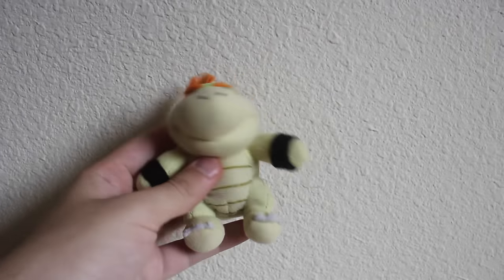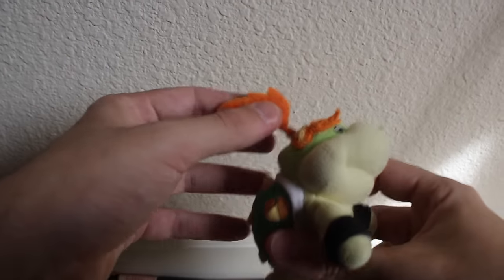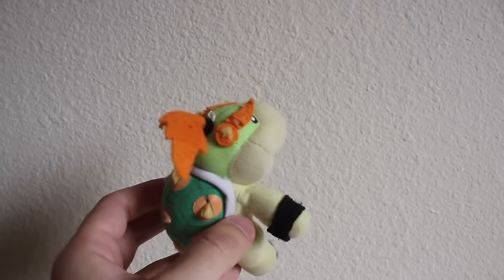Here is an SK Japan plush of Bowser Jr., but we took off his bib to make him Baby Bowser, specifically for the Tyrannical Tyke. Originally the plush would vibrate if you pulled his hair — that no longer happens because the plush got wet. You can still hear the rattle inside the plush.